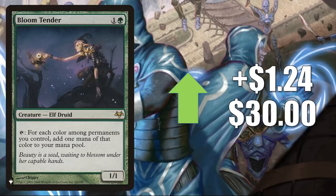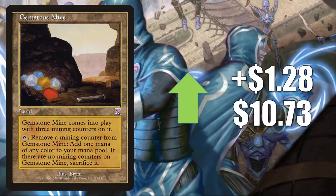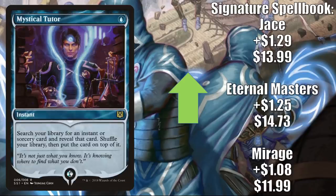Bloom Tender, the Mystery Boosters copy, goes up $1.24 to $30 — a fantastic Commander card still trying to find its price. Teferi's Protection, also from Mystery Boosters and one of the best white cards in Commander, goes up $1.26 to $32.74. Gemstone Mine from Time Spiral sees Modern and Legacy play and some Commander play — goes up $1.28 to $10.73. Mystical Tutor: Mirage goes up $1.08 to $11.99, Eternal Masters goes up $1.25 to $14.73, Signature Spellbook Jace copy goes up $1.29 to $13.99. These tutors see Vintage play and are very important for Competitive Commander.